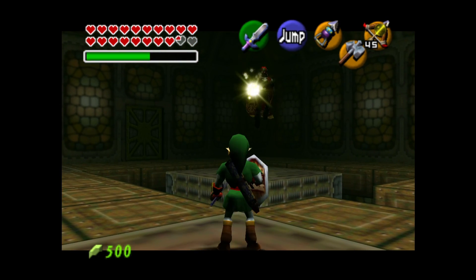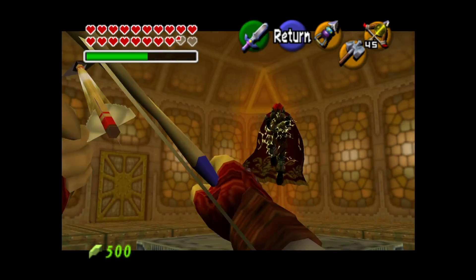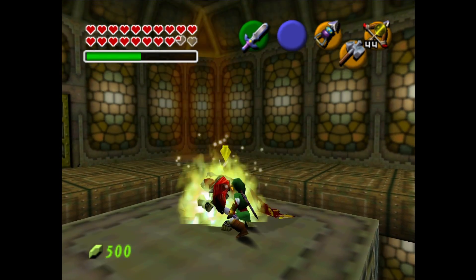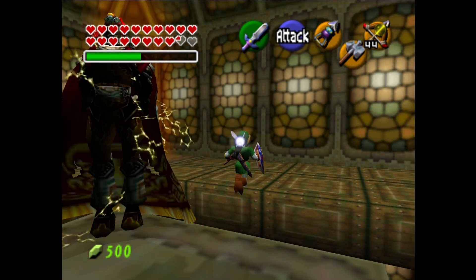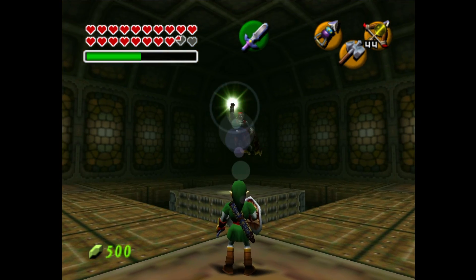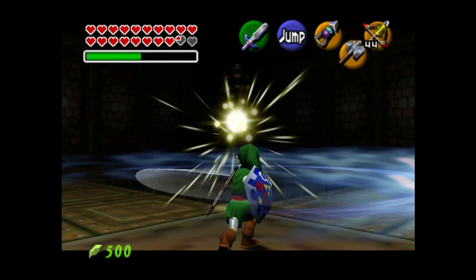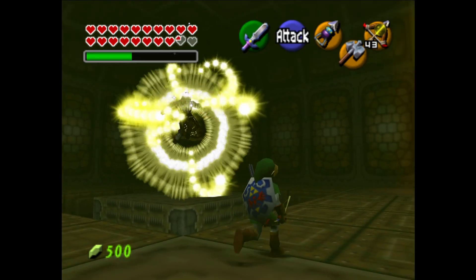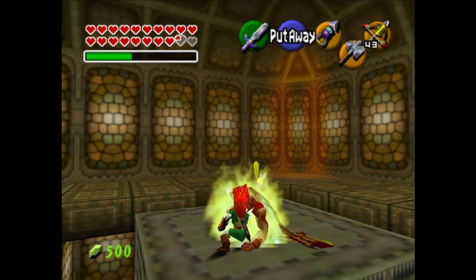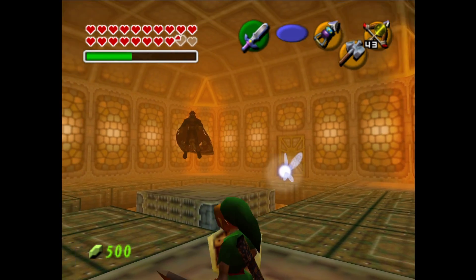I don't know how you guys feel about the magical tennis mechanic but it's in every Zelda game since Link to the Past. It's in Link to the Past, Link's Awakening, Ocarina, Wind Waker. I'm going to assume it's in the Oracle games. I think it's in Twilight Princess — pretty sure you have a slight version of it with the possessed Princess Zelda. I'm not sure if it's actually in Breath of the Wild.